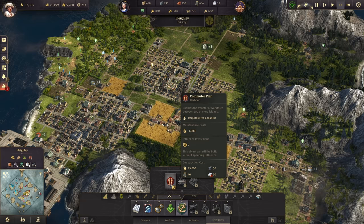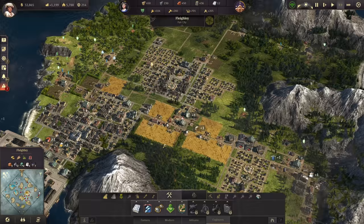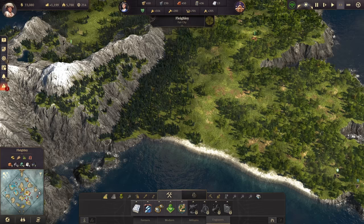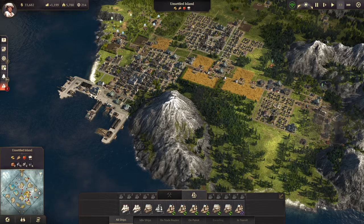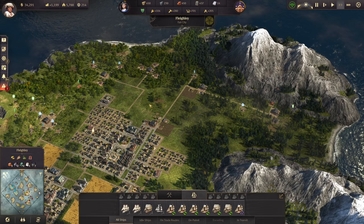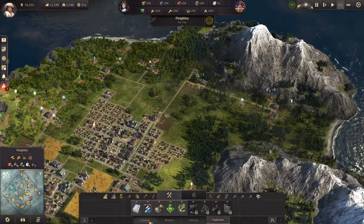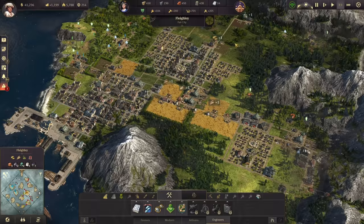You need one on the island with your people and one on the island where the people are going to be working. So that's 2,000 coins just for that. I would not do commuter piers immediately once you unlock them. I would wait until you have a nice healthy balance to afford both of those. Some people like to move their production off onto its own island with commuter piers, shipping all goods back over to their residential island. Some people keep their industry on the same island as their population and seclude it off to its own little section around a power plant or two.